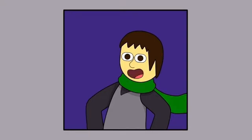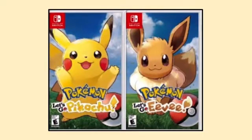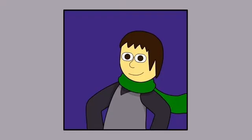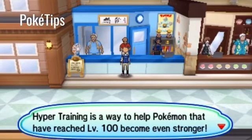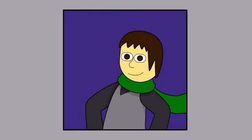Many games nowadays have ways to guarantee perfect IVs — Sun and Moon and BDSP have Chains, Let's Go has Catch Combos, and Sword and Shield has raids. And with the Destiny Knot, Pokemon with perfect IVs can pass on those IVs to their offspring. But don't worry if you don't want to grind for perfect IVs, because Sun and Moon introduced hyper training. If you have bottle caps, you can give them to a man who hyper trains a level 100 Pokemon, giving it the stats of a Pokemon with perfect IVs. The only difference is that when you breed them, the game will only consider their original IVs.